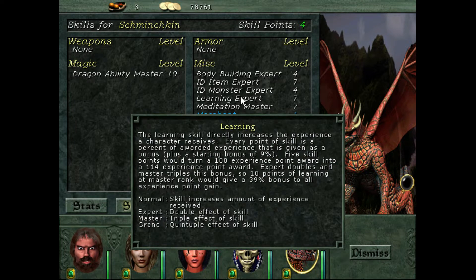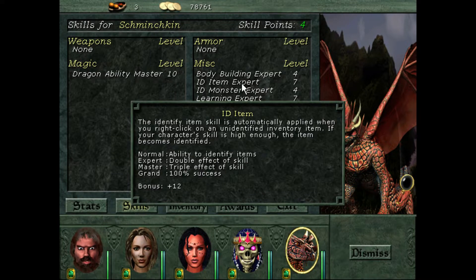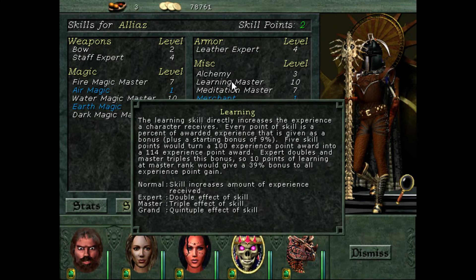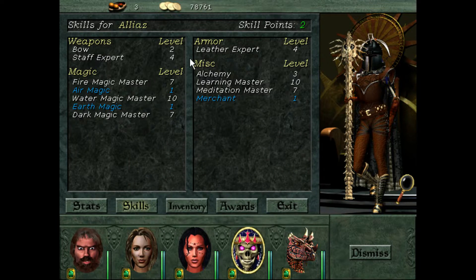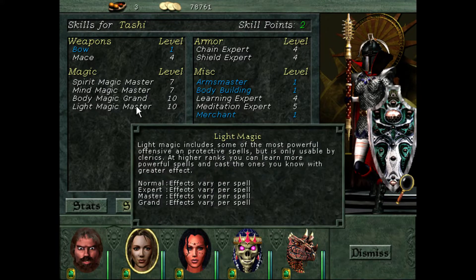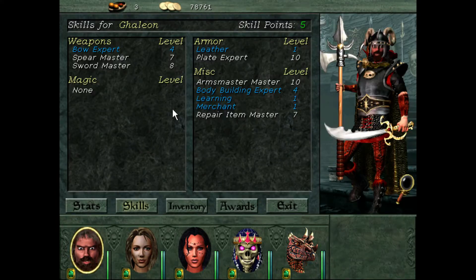We can't get Learning Master until we have more intellect for Skrinchkin. We should be able to get ID item master somewhere. Can't get Water Grandmaster yet. I think we can get Learning Grandmaster if I can figure out where it is. So: Identify, Learning, Dragon so far. Can't get that until you're promoted. Looks like Christina's all good. Pretty sure Light we can't get yet either. So far there's only a couple. We need Platemaster and Grandmaster. Not too bad, we've got a fair number to go for.